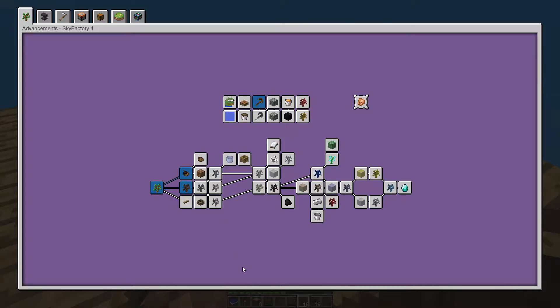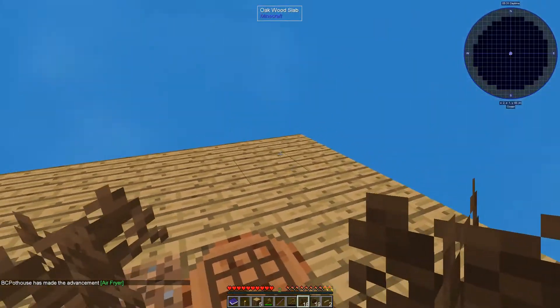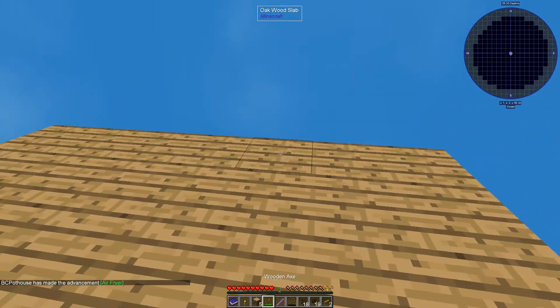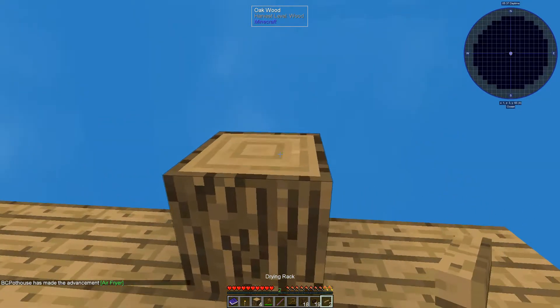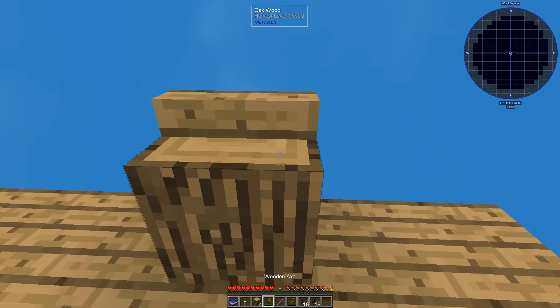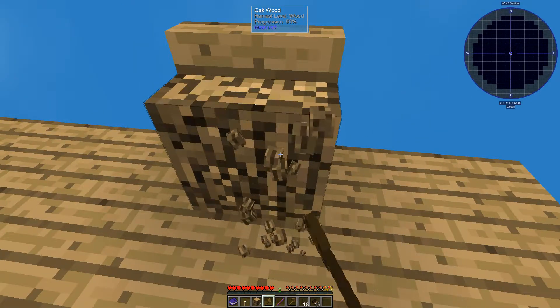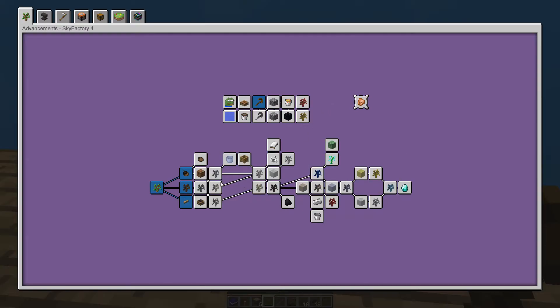Let's go to achievements and see what we've got. I gotta make drying racks — that is fairly simple. Let's do these slabs like so. Now I'm going to place a log there, place a drying rack on there, and place one on top. Gotta love Minecraft.